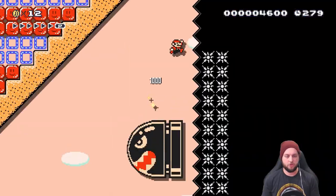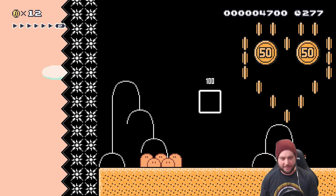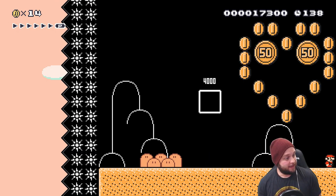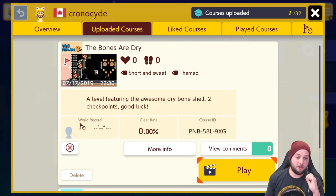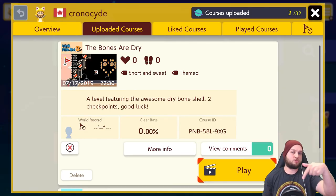Quite happy about that. Don't mess it up! All right, clear from the second checkpoint has been completed — let's go. Now only the first checkpoint section remains, and that's it, the level has been completed. I just need to come up with a description. Here's the full description of the level with the course ID if you want to try it — the code will be in the description below.